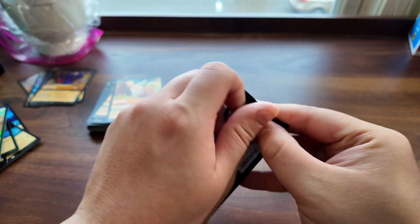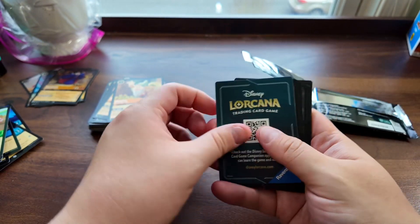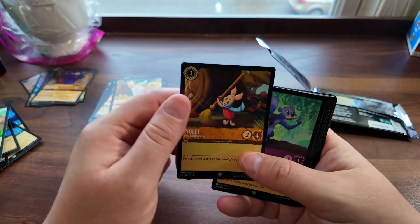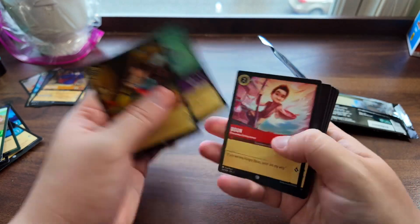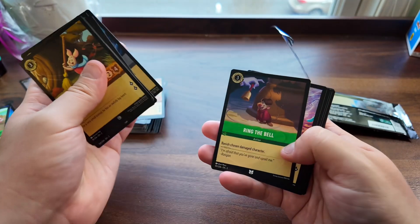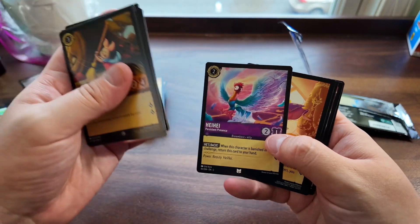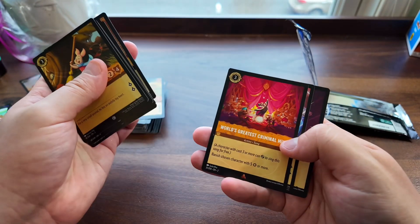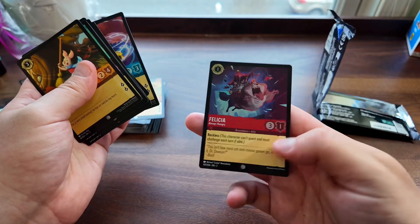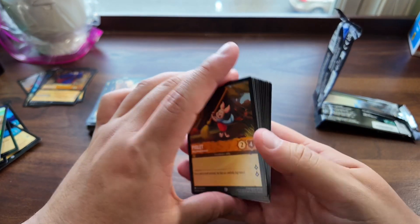Alright, booster pack time — let's see what we get. Our first card: we got Piglet, don't believe I have that one. Let's see — Arthur and Owl again. I don't think I have this hey-hey one, I do like the art on there, the colors look good. Rapunzel. We got Pooh Bear, and there is our foil card. Not too bad of pulls this time around, got some nice ones.